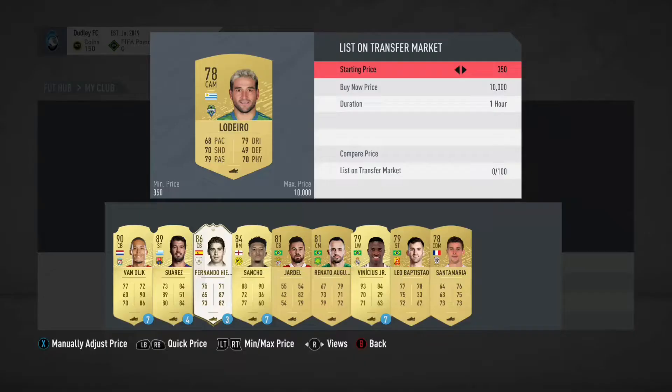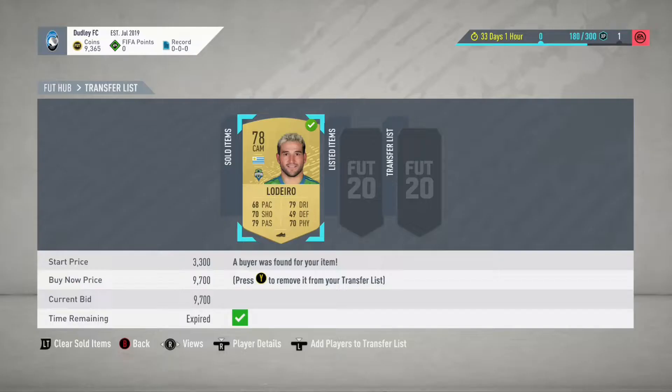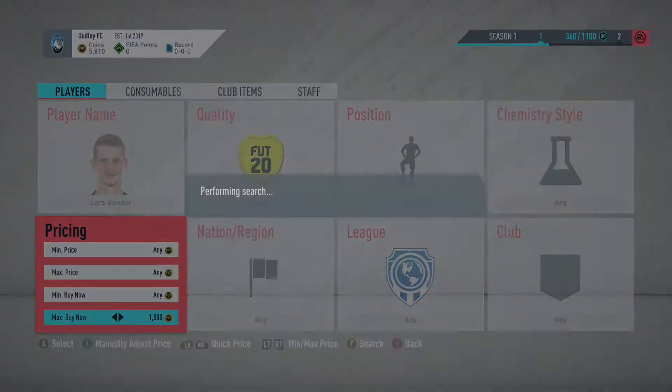When actually transferring coins, you want to list up a gold player. You can use bronze players, kits, or balls, but it's very risky — just go for a gold player, it's much safer. List the player at a very odd buy-now number — don't put 10k, they can instantly pick up on that and ban you. Go for something like 9,600 or 9,700, and make sure the starting price is very different from the buy-now price.